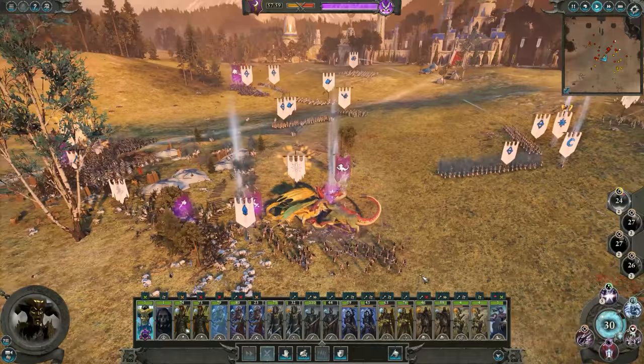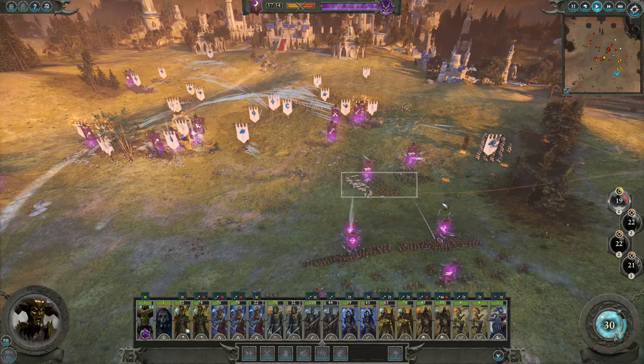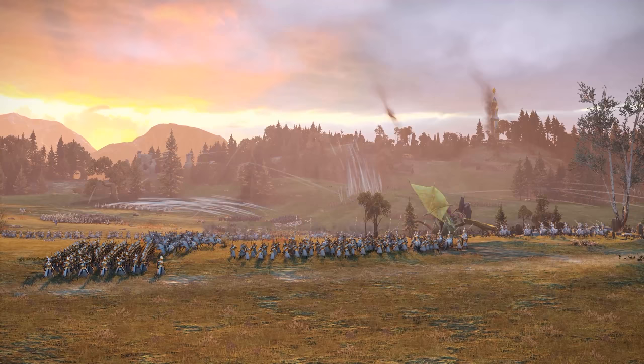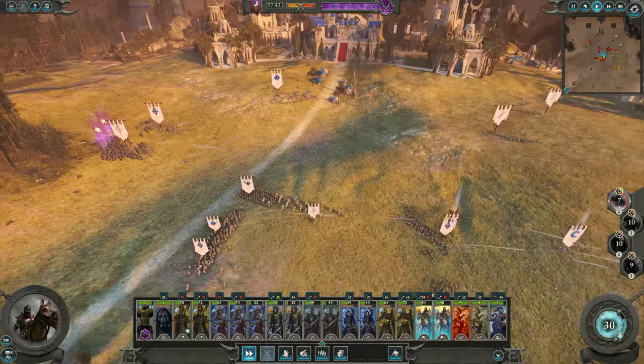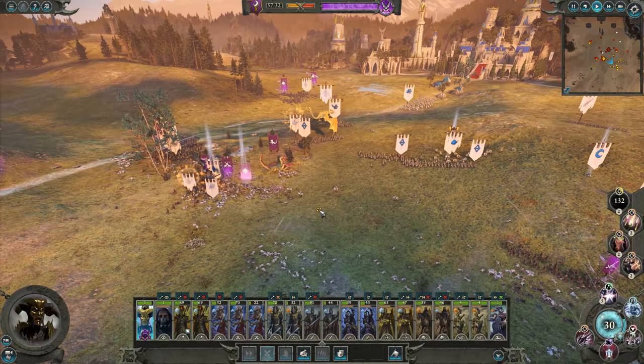Looks like the Moondragon is just about finished — it's broken and trying to get away. I'm going to switch our bolt throwers to anti-large and target it to see if we can take it down. Our cavalry has gotten a bit bogged down with those archers and we're constantly being fired on — not looking too good for them. Looks like the Moondragon has taken off; I don't think it'll be coming back. Let's start using some Malekith spells — we'll use Chill Wind on this line of archers to scatter them.